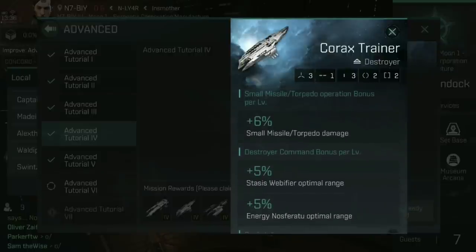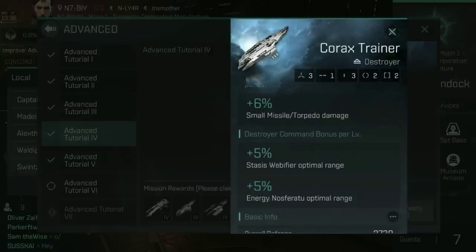Then you get the differences. The Korax Trainer, for every level you have in small missile torpedo operation, gives you a 6% increase to small missile torpedo damage — ultimately 30% at maximum. The destroyer command bonus gives plus 5% stasis web of fire optimal range and plus 5% energy Nosferatu. For me, the Korax Trainer is great if you want to go brawling — get up close and personal, orbit at a fairly short range, hit them with small torpedoes, with a stasis web and energy Nosferatu draining their capacitor and webbing them into position.